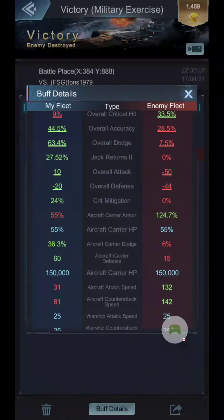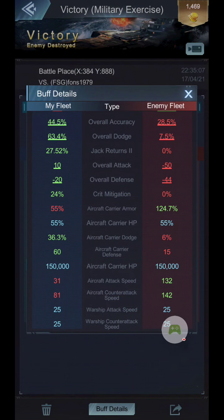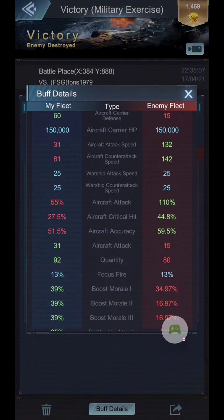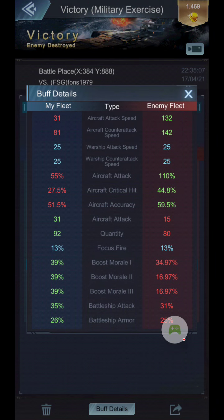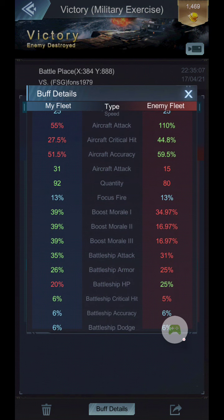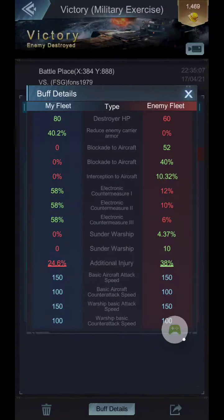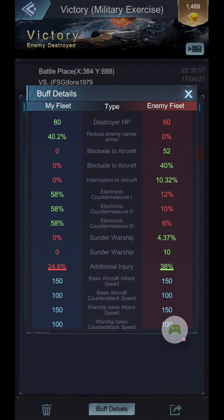Let's look at an easier example: boost morale. The counter to boost morale is electronic countermeasures. My boost morale is 39%. When we start looking at the electronic countermeasures, I'm also higher on the ECM, so I'm going to have a better time because they're not countering what I'm doing.